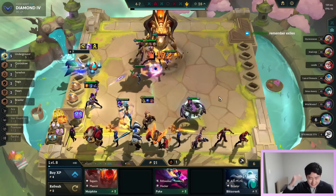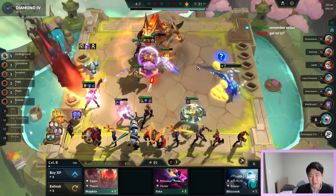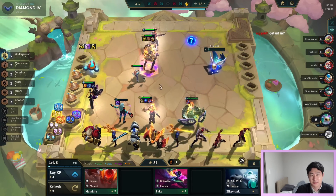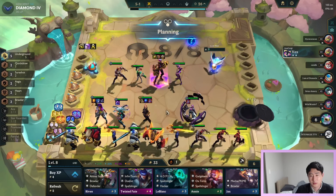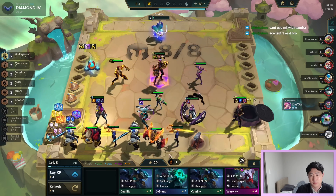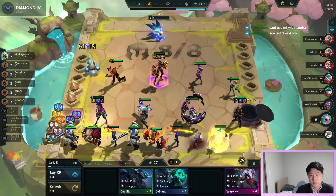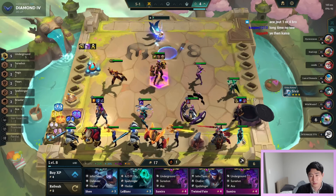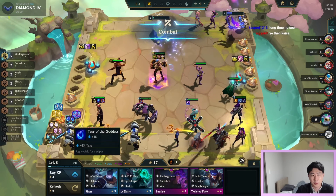Oh I forgot to use my Exiles! I'm playing very sloppy this game. I forgot my Exiles. We can use the Lesser Champion Duplicator probably on the Lee Sin. We bring in MF. Wait — I can't do two Ace or Samira loses her bonus.